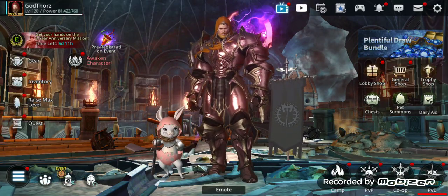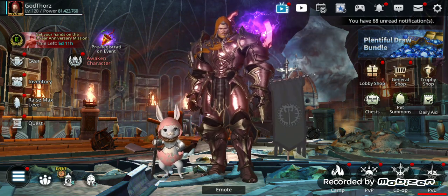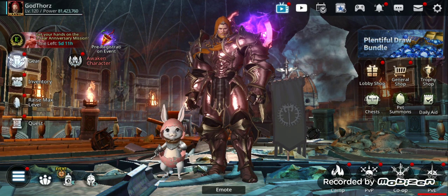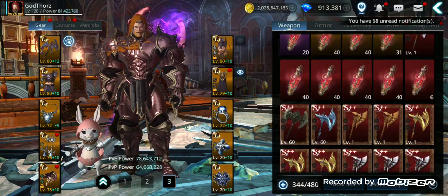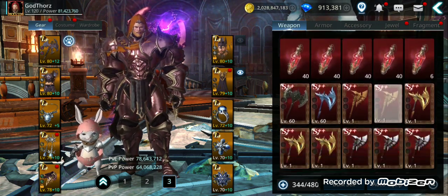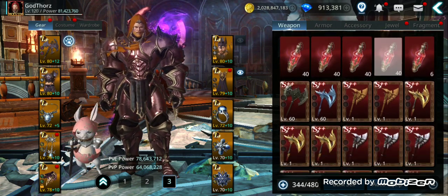There are also A+ fusions to get S++ gear. Once you have S++ gear, you need to level it up to max level 60, and there are some tips I want to share especially if you don't have that much gold.